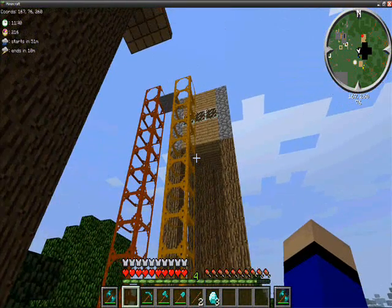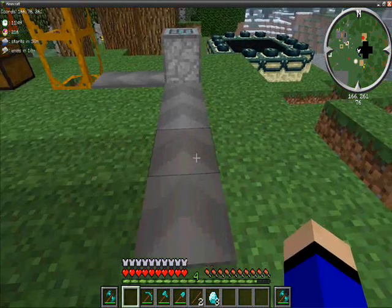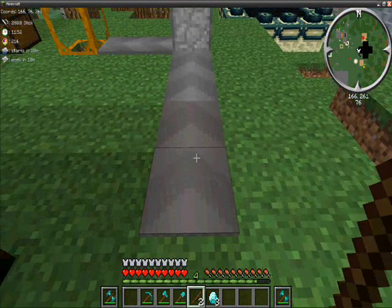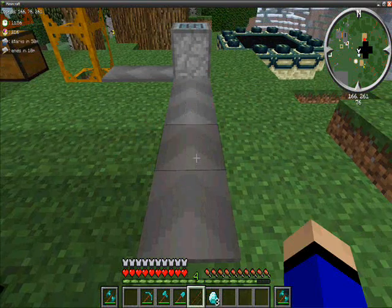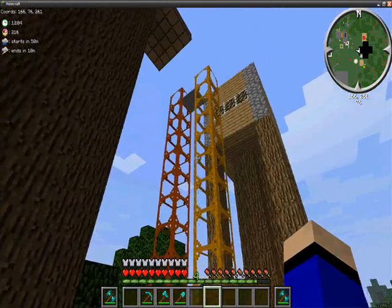So, we have our automatic crafting table here. What's going to happen is we're going to be crafting our diamond packs, and I'm going to shove the resources down that way. It's going to go across there, up, over, down, and into the chest.